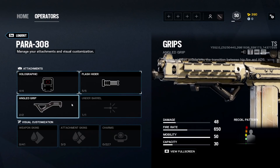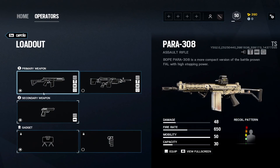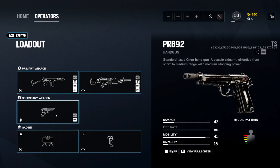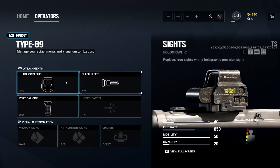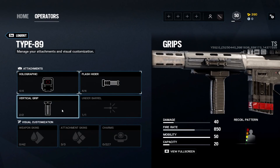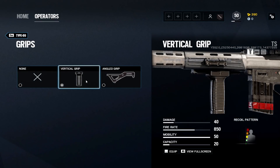Capitao has the Para-308, a slower fire rate gun. I like holographic, angled grip, flash hider — not a lot of recoil so angled is fine, no vertical grip needed. Claymore again, and the only pistol choice with muzzle brake.